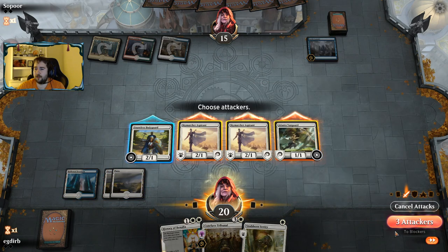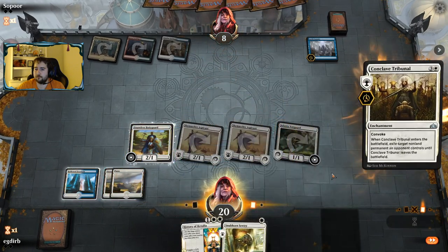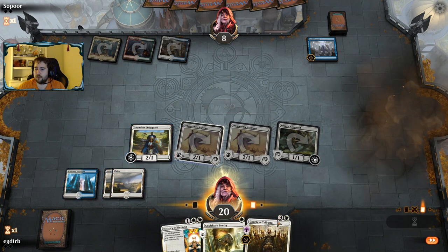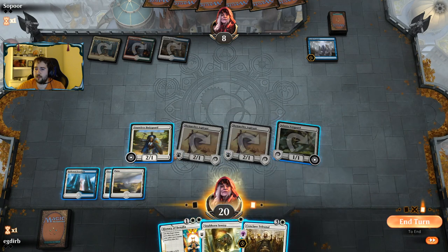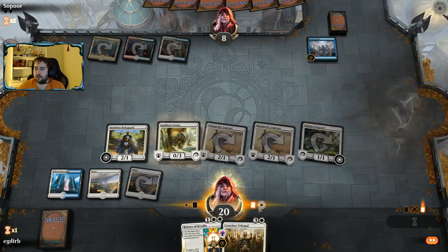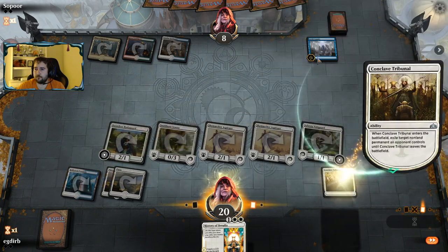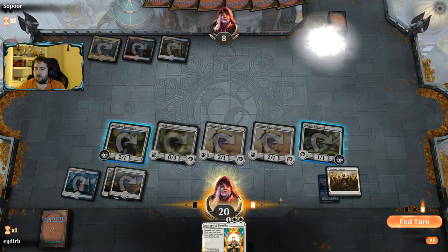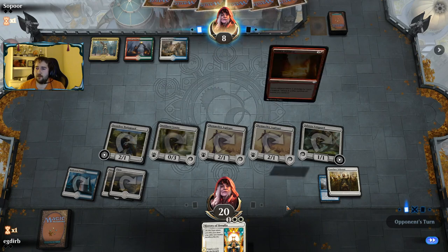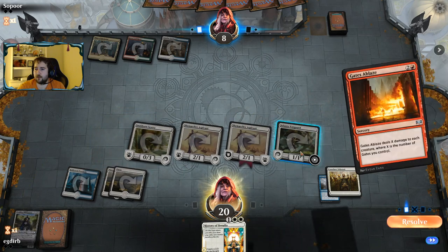I'm going to go ahead and Tribunal away the Guild Summit. I don't think we're playing out the Snubhorn Sentry here — although I guess we might as well. Because if our opponent has a Gates Ablaze, we're not really getting to the City's Blessing with this hand very easily, since some of our creatures will die. So I'll just play out the Snubhorn — and they did have it.